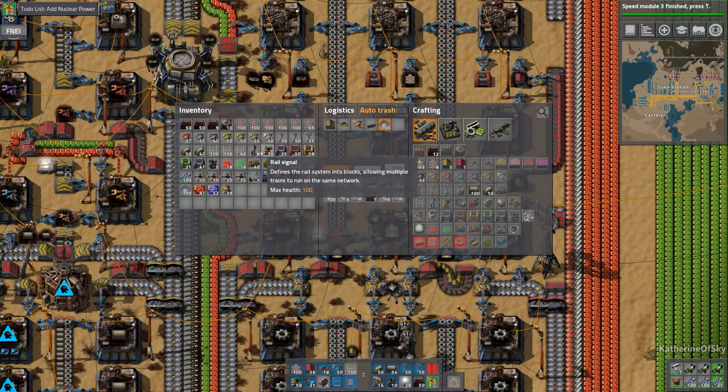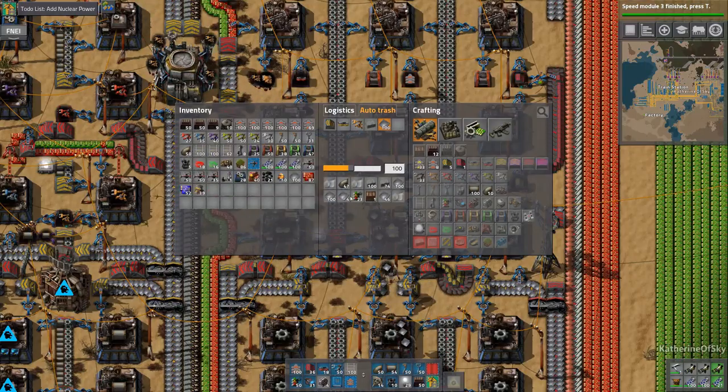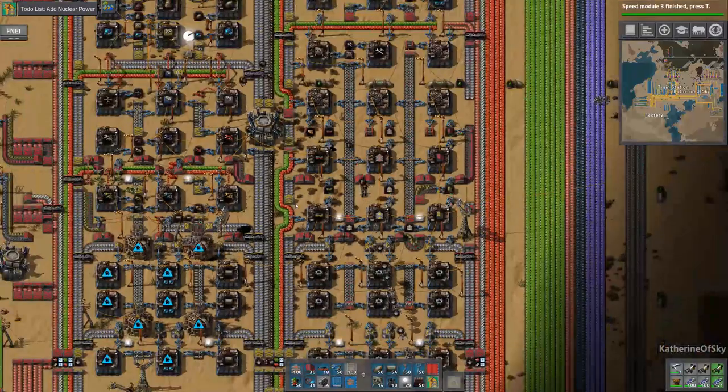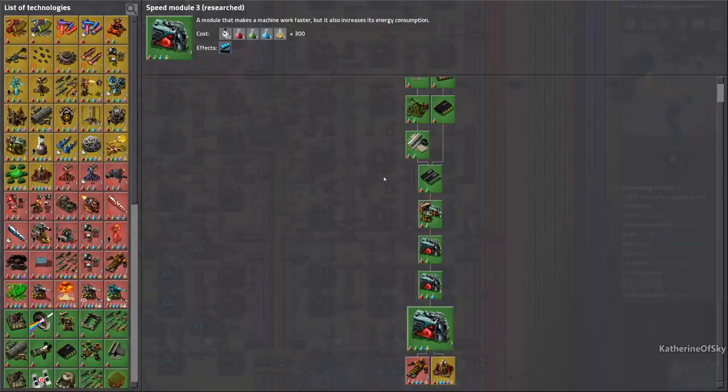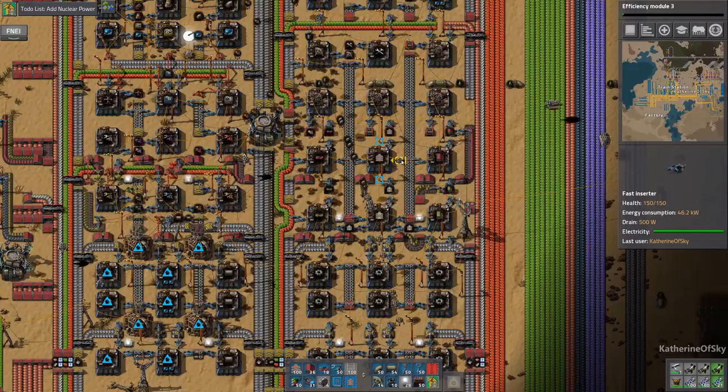I don't know if I should put the signals away as well — yeah, might as well. Because we're going to need to carry a lot of stuff to build the nuclear bits. Let's go to personal roboport. No efficiency modules — yes, okay, that is what we want.